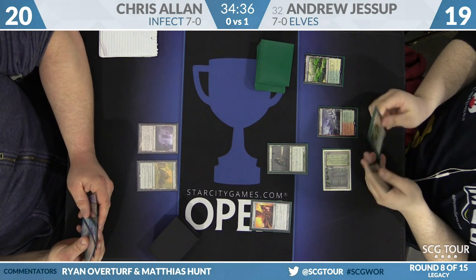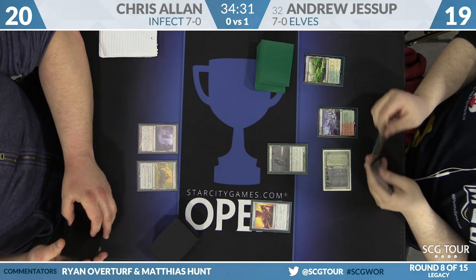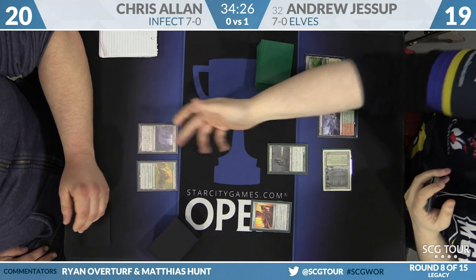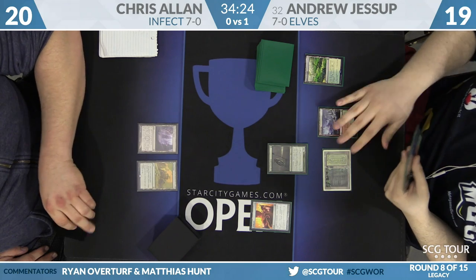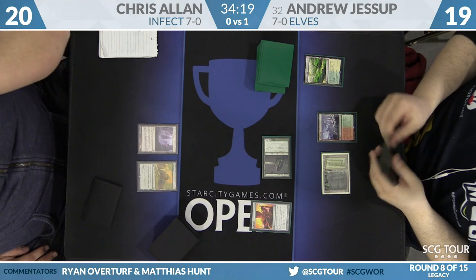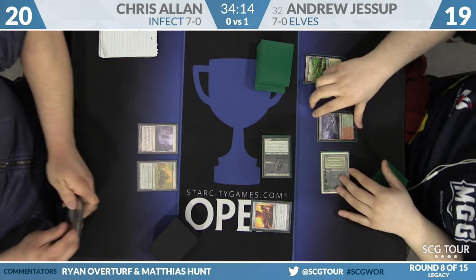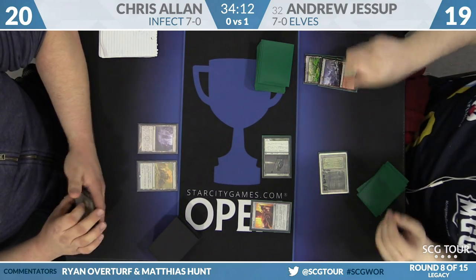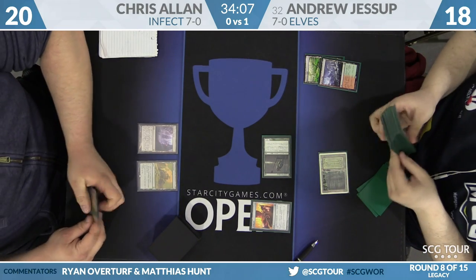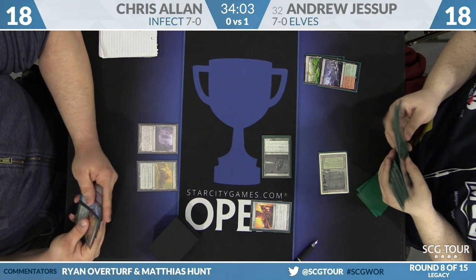Pithing Needle for Andrew Jessup. This Pithing Needle is probably going to name Ink Moth Nexus — not Wasteland. As Andrew swings in for two, remember, Pithing Needle just shuts off activated abilities. The Ink Moth can still produce colorless mana, which will continue to be useless. Chris gets more colorless mana — his hand has Ponder and Glistener Elf, but the best use of colorless mana in his deck is activating Ink Moth Nexus, which is now offline.